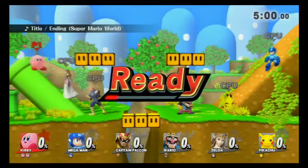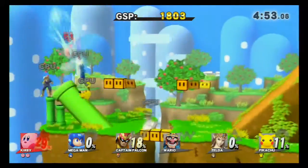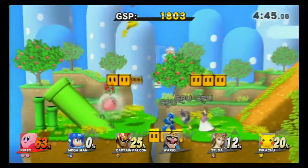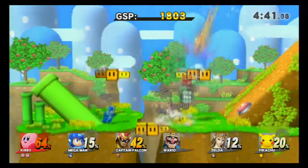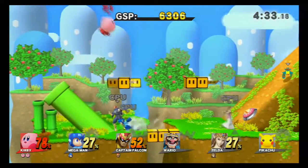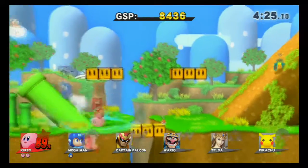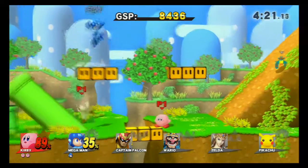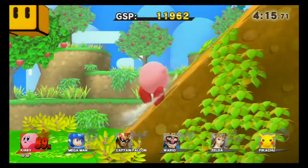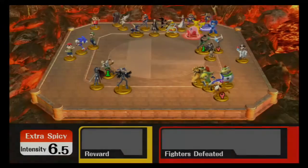Kirby has a very varied set of abilities — he can suck up enemies to copy their abilities and transform. He has a hammer attack which is very powerful if it can hit, but it's very hard to execute. His recovery move has him going up using a sword and slamming it down, which is pretty good. Kirby is quite an easy character to pick up and play, and he can recover quite well because he has multiple double jump abilities thanks to how puffed up he is.